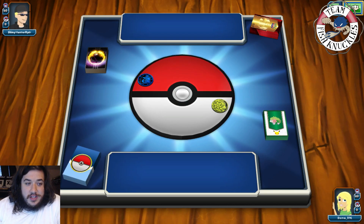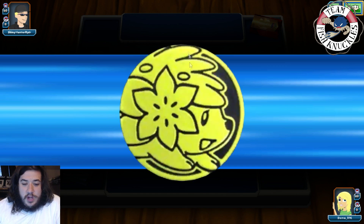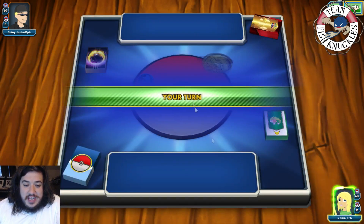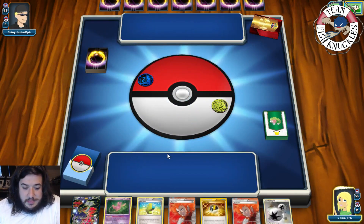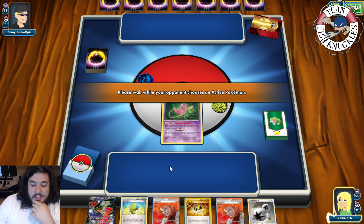The thing is my opponent plays two Enhanced Hammers and four Crushing Hammers, which is very bad for us — that's something we really don't want to deal with. Let's see what's going to happen. He's going to have to put down two Pokemon. Here we go, round number two. There's a Carbink and a Trubbish. It's so scary because he plays Enhanced Hammers and all this kind of stuff.